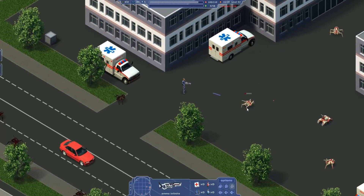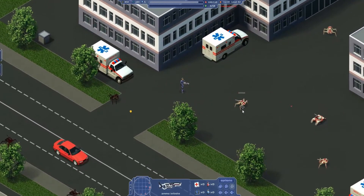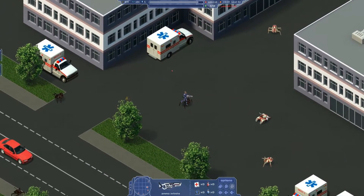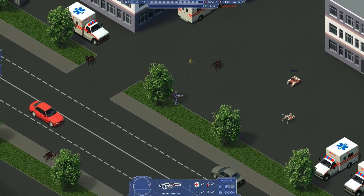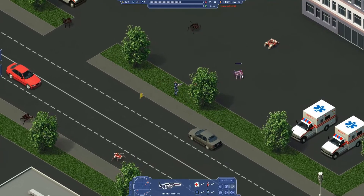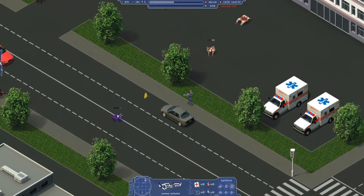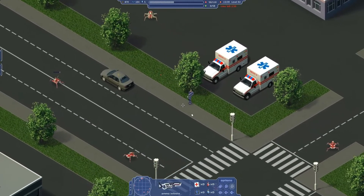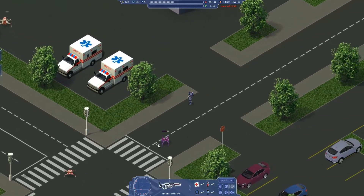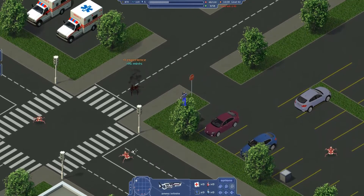I'm gonna die. Just keep aiming in a general direction and hope it hits them. That guy I got. Can I hit the tank? I'm gonna have to deal with this robot before I can even think about dealing with the tank. I'm just wandering into more. I need to get away and I need to kill these so I can get health — if they give any health, please give me health.